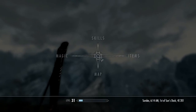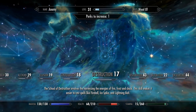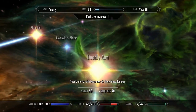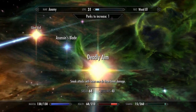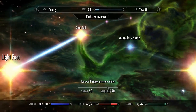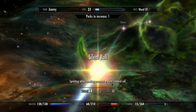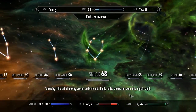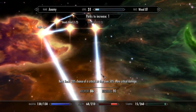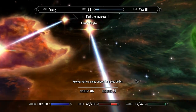As far as perks go, this is where it's really nice. My sneak is 68. As you can see, you really want to get this skill — sneak attacks with bows now do three times damage. This really comes in handy when you're sneaking up on people. You get a roll — that's always my skill. Archery, I have it up to 86, so I deal a lot of damage. They do twice as much damage just with that.